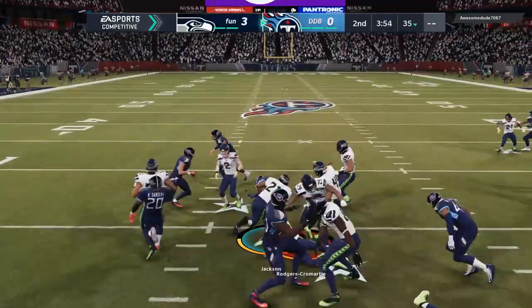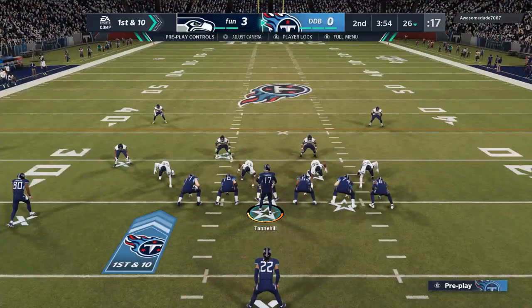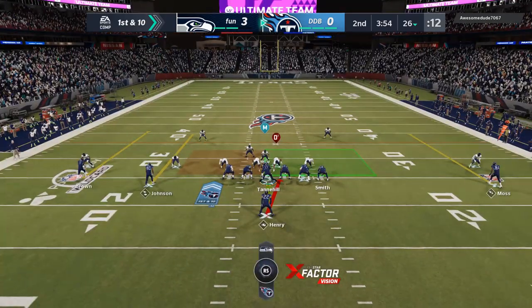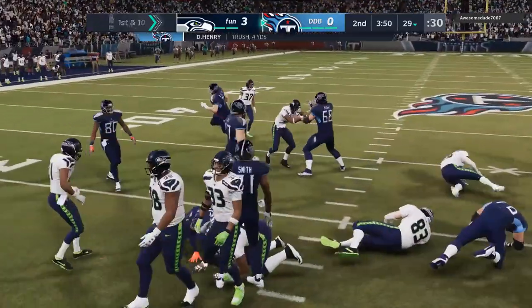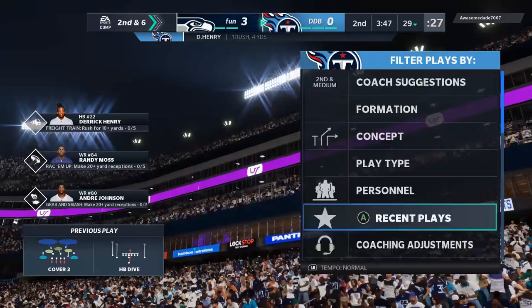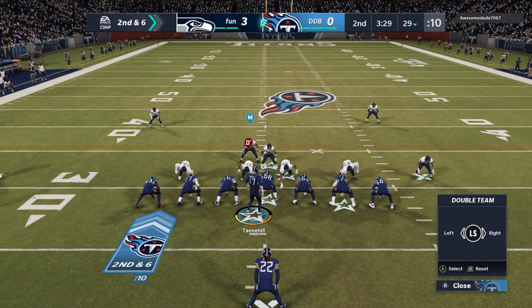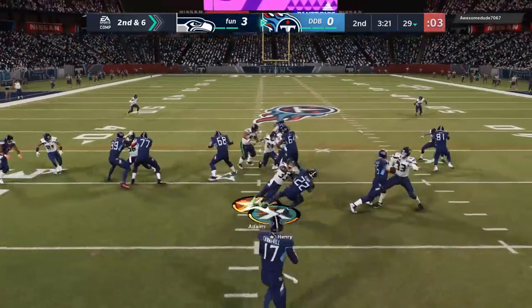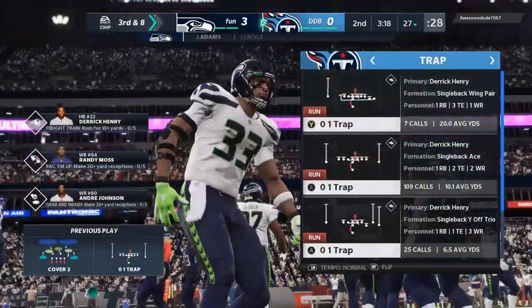The game plan carried us to the playoffs this year so we gotta ride the beast — King Henry in the backfield. Henry finds a little seam, gain of four. This is when I wish I played next gen because he gets four yards every time over there. On the next play, I try the trap play but Jamal Adams blows it up. Third and eight — I try a little screen play. He sees it coming and pinches the line. Jamal Adams reads it, but Derrick breaks the tackle down the sideline.